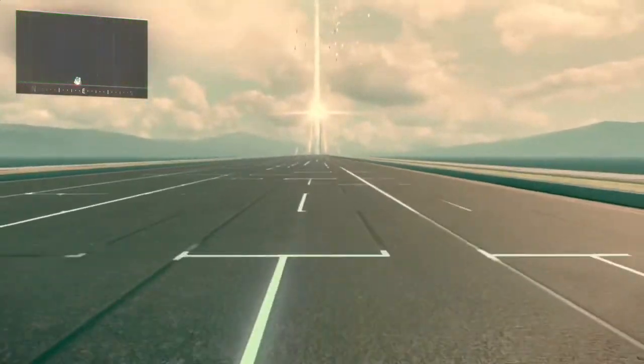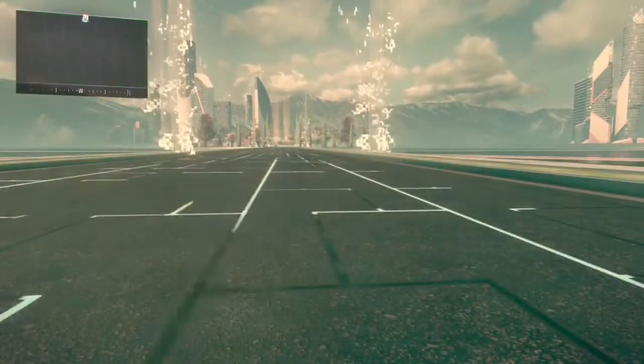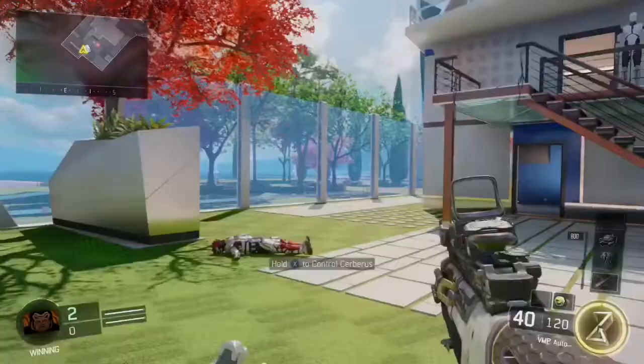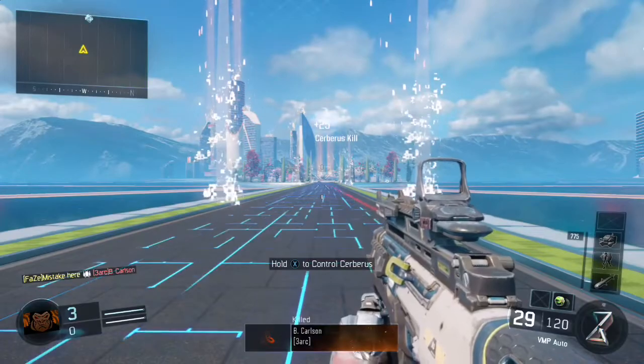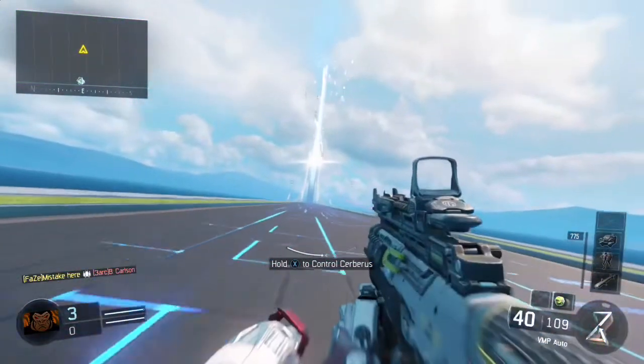I sped it up to save you the wait. Once you're all the way back here, come back just a little more to about where I am, then simply hold X and use the specialist glitch — make sure you have that available. As you can see, I did it and I'm all the way back outside of the map.